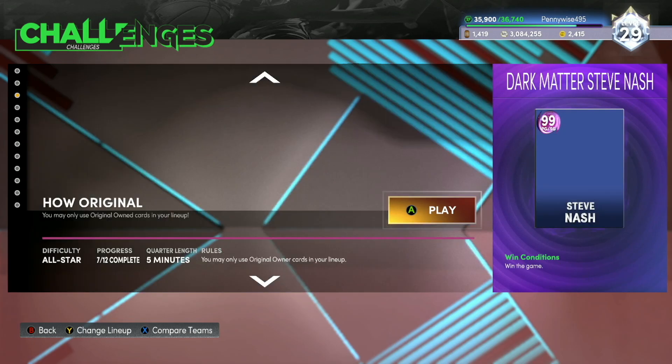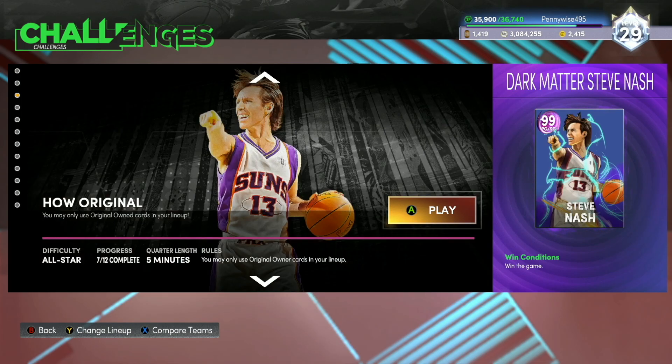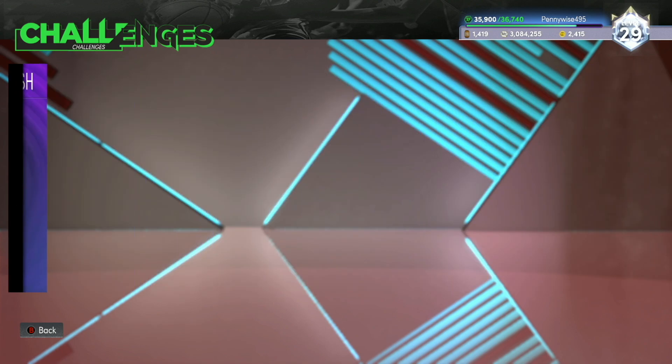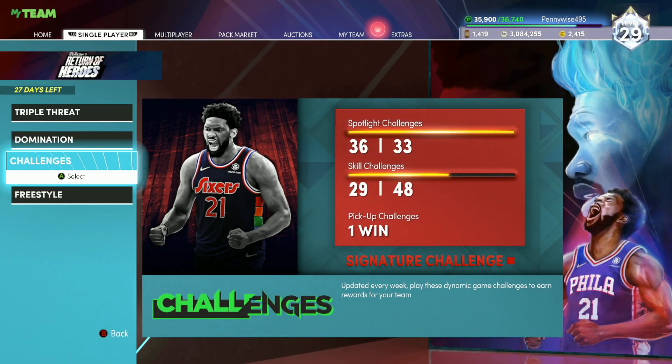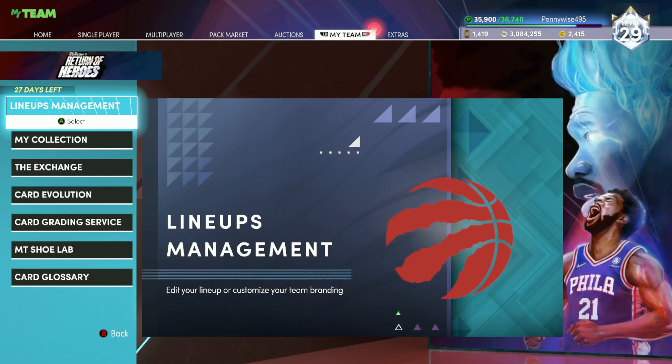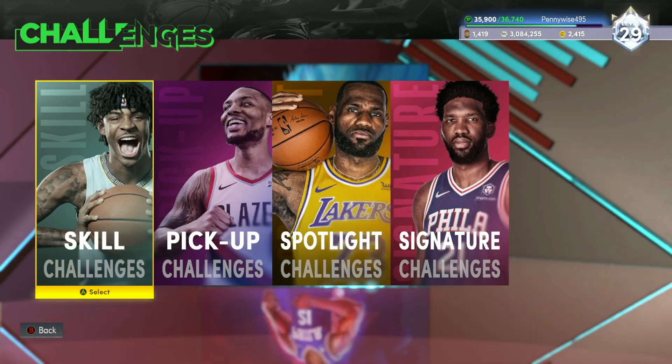Westbrook is challenge number one, Patrick Ewing is challenge number two. The third challenge here is going to be for the Dark Matter Steve Nash. It is going to be a super easy challenge — all you guys have to do is win the game, and your requirement is you may only use original owner cards in your lineup. As long as you've pulled some decent cards in packs or have free cards — because free cards do count — just win the game. You're not going to verse that good of a squad.